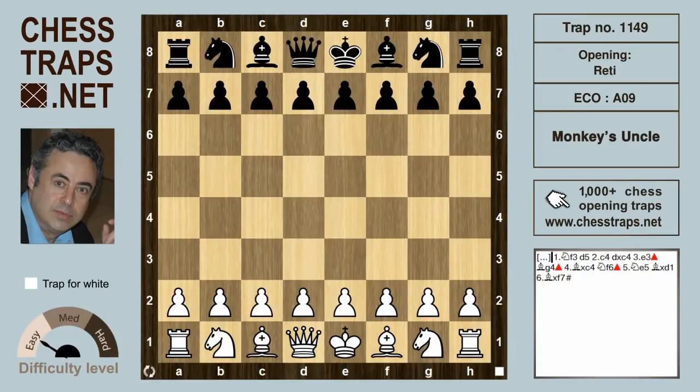This is the Monkey's Uncle in the Reti, a beginners level trap. After Nf3, white goes for the popular Reti Opening, which is a flexible system and doesn't yet commit white to any immediate pawn structure.